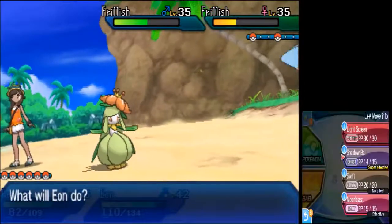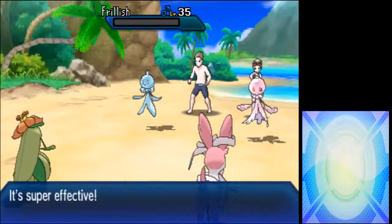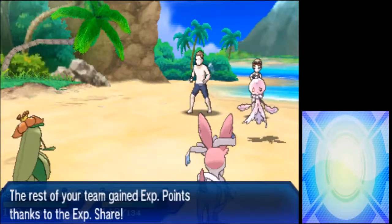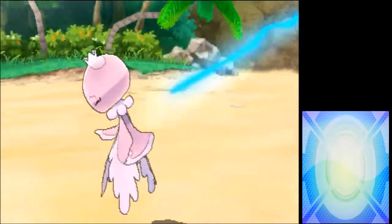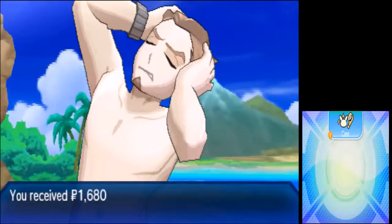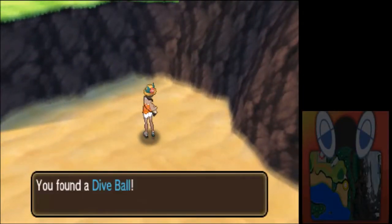I better Giga Drain that one Frillish - I should be able to do enough to take it down. Since I don't have a strong ground type on my team, if I get in a double battle with my Magnezone and one of my opponents is weak to electric, I should use Petunia because she can resist electric attacks. And while we're at it, let's get this Dive Ball.